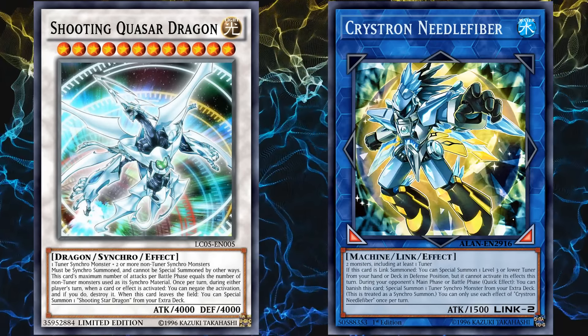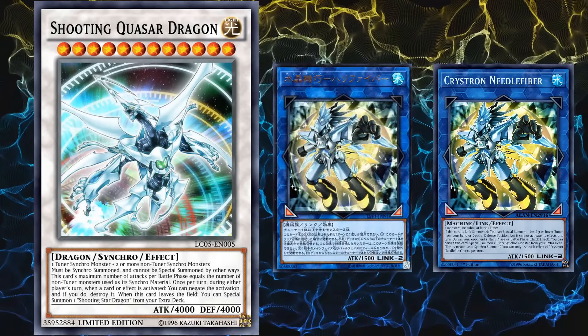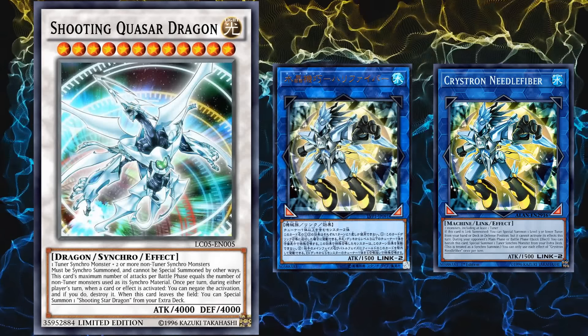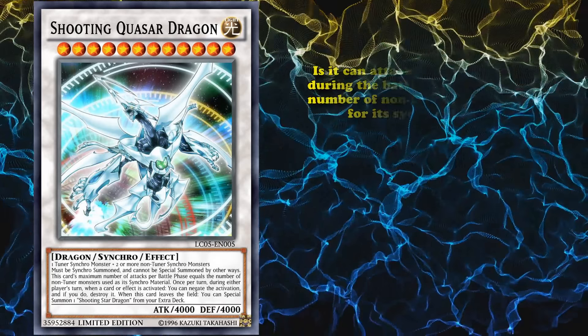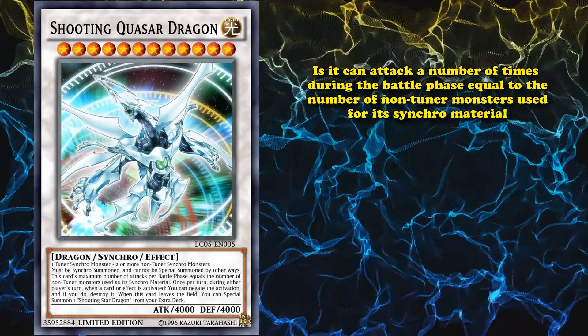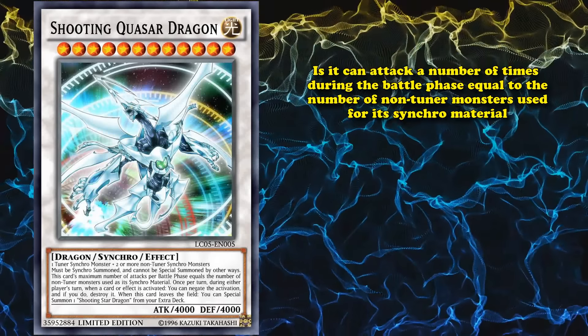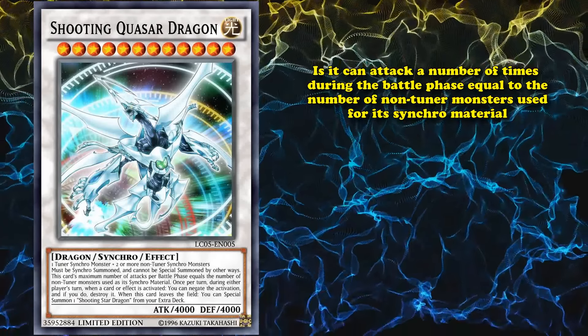Although, I believe with Crystron Needlefiber finally coming out to the TCG, now called Crystron Halqifibrax, that should help Quasar Dragon come out a lot easier. Because what Quasar Dragon's effects are, is it can attack a number of times during the battle phase equal to the number of non-tuner monsters used for its synchro summon. So, if you go with the minimum amount of monsters, this card can attack twice during each battle phase. So, if your opponent has a clear field, that's 8,000 points of damage.